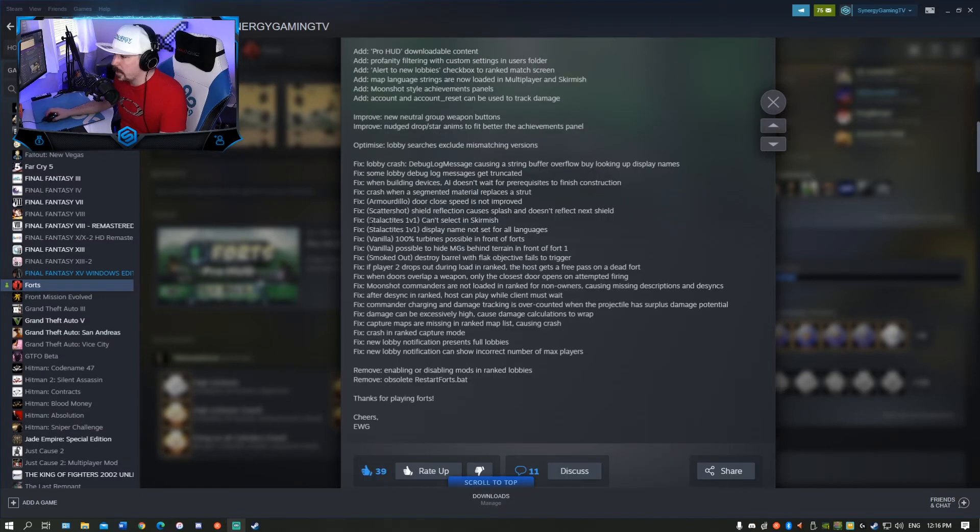Fix stalactites 1v1 can't select in skirmish — that's funny, something no one would notice unless they wanted to place stalactites and realized it's not there. Fix stalactites 1v1 display name not set for all languages. Fix vanilla 100 turbines possible in front of forts — that must have been a placement issue lower down on the map. Fix vanilla possible to hide machine guns behind terrain in front of fort 1. Fort 1 was like super super buff in that map; it always seemed like team 2 just got shafted and team 1 had all the good stuff. So it's good that they're fixing that map.